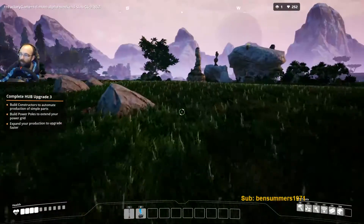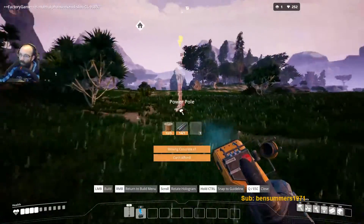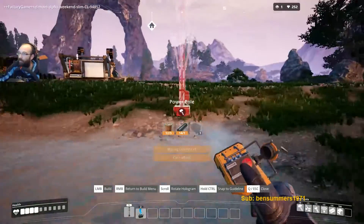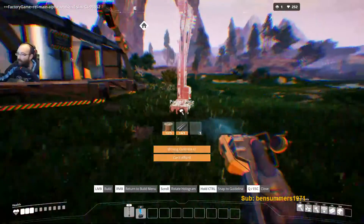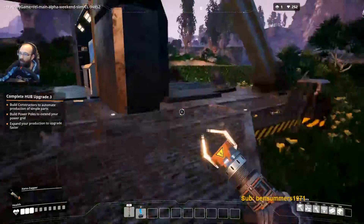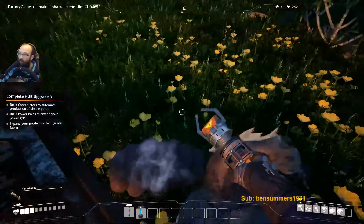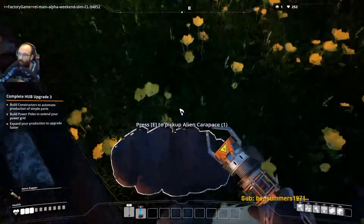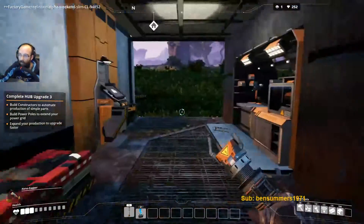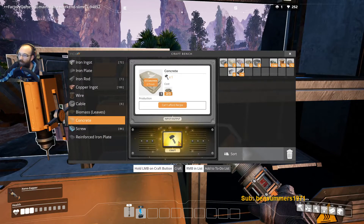Is that my zappy thing? No, that's not my zappy thing. He's still following me. Switch to zappy thing. I've got to work at the front of the workbench — you can't work from the back. Concrete — I can make three concrete now.